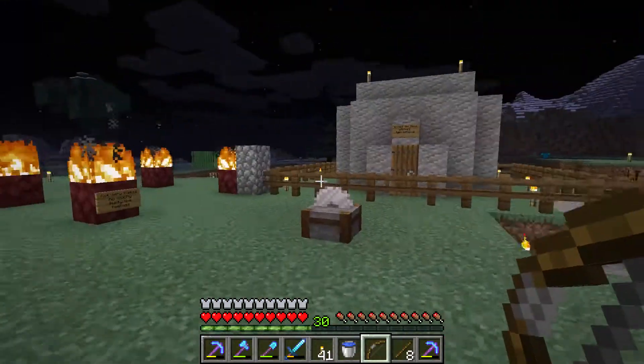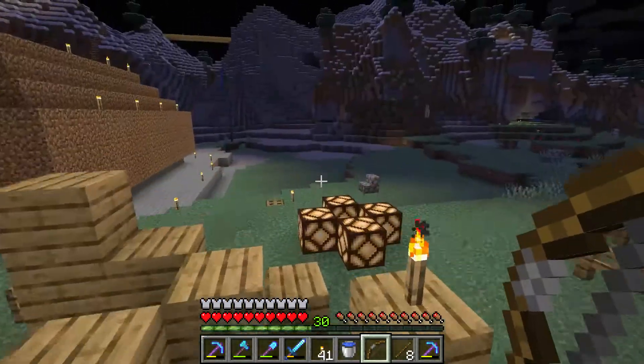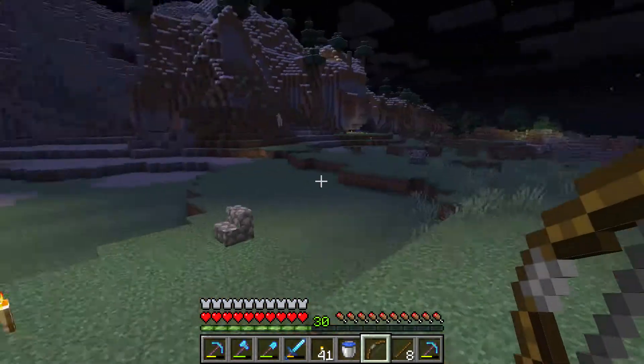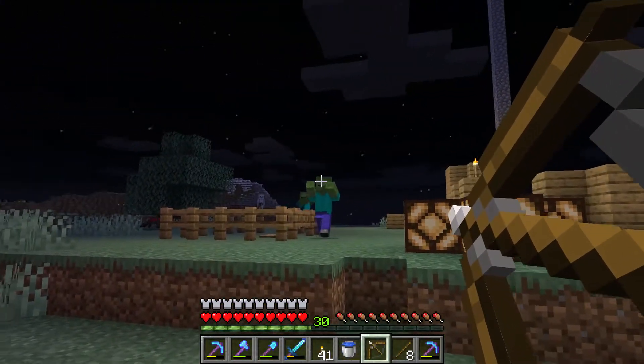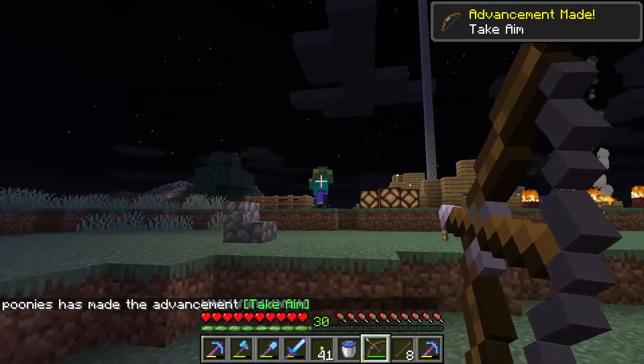It is night time right now so we can find something evil. Like Mr. Zombie here — he found me so I will shoot him. What you do is you hold right click and then you let go. And you can get the advancement 'Take Aim'.